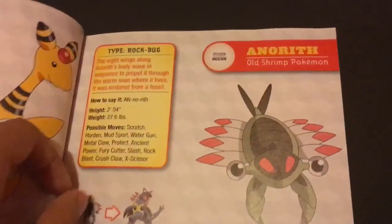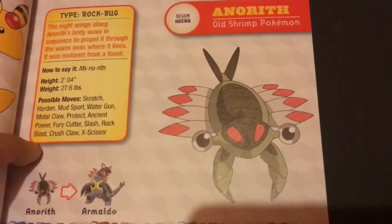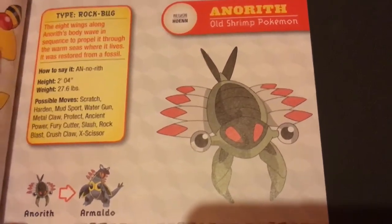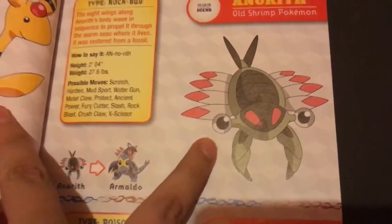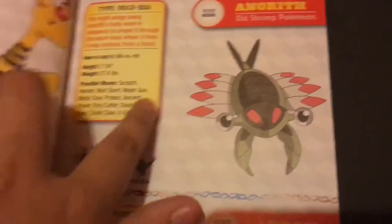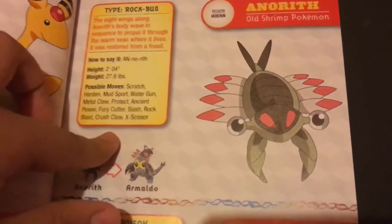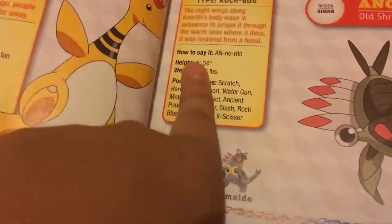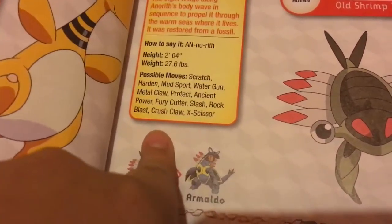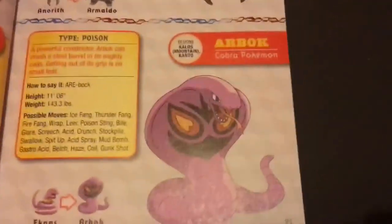The next one is Anorith. This one is a fossil Pokémon. I actually have this in my Pokémon Omega Ruby game. It's a Rock/Bug type. You can learn some okay moves, and I believe you can teach it more with TMs and HMs.